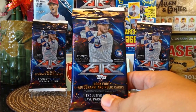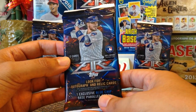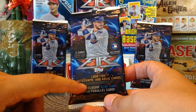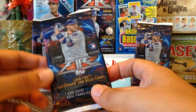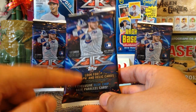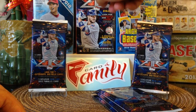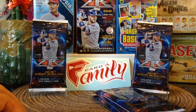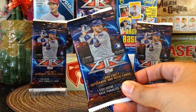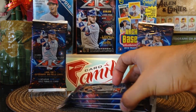These are Topps Fire. They're new and they're exclusive to Target. They're $4.99 each — so each pack is $4.99 and it features 12 cards. You can get autographs or relic cards in these, and it also features blue chip base parallel cards — one exclusive blue chip base parallel per pack. In the blaster, it features gold parallels, so in the blaster you get gold, and in the hanger packs at $4.99 at Target you get the blue. Let's go ahead and get started. Wish me luck.